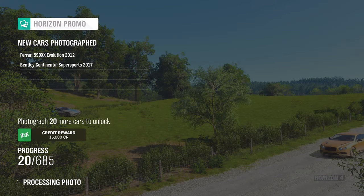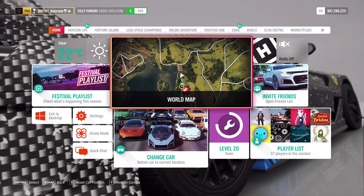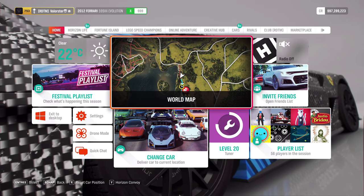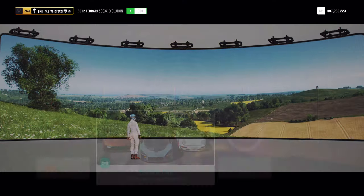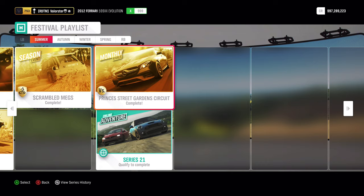We now have 685 different cars in this game — that's something new I'm excited about. The two new cars: one is the 2018 Ferrari Portofino and the other is the 2018 Porsche 911 Carrera 2. I definitely want that Porsche because I'm a big Porsche fan.